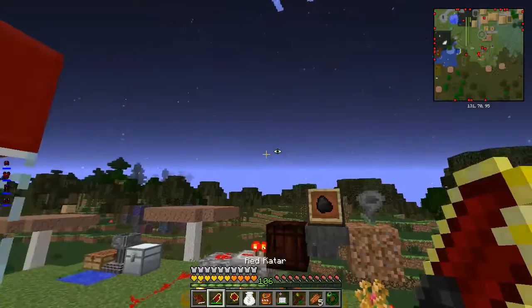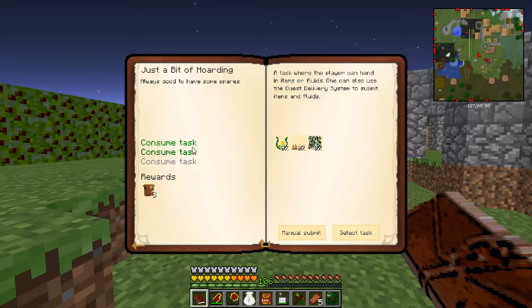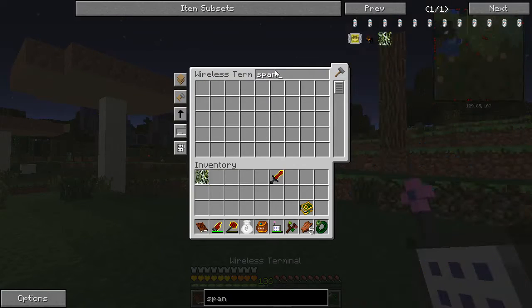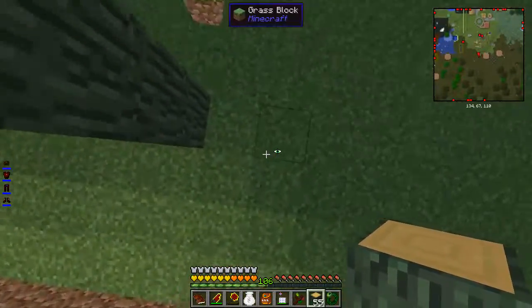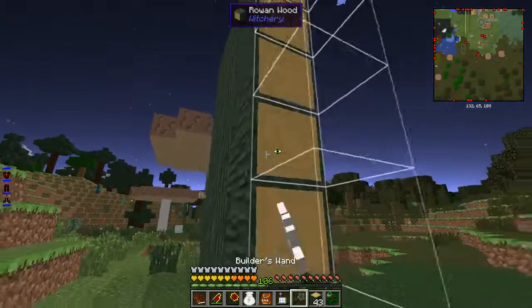Our mana pool is filling up. I finished this one, and now we need to make loads of glintweed, ember moss, and Spanish moss. I know I can grow Spanish moss so that's not a problem, but I don't know about the other two. I should have some Spanish moss - I do. Let's get some rowan logs.